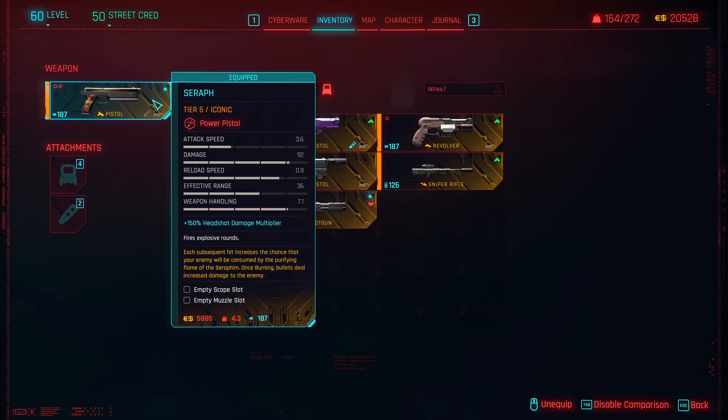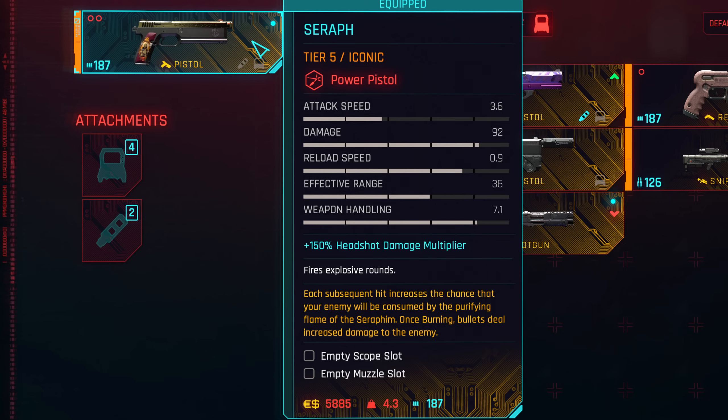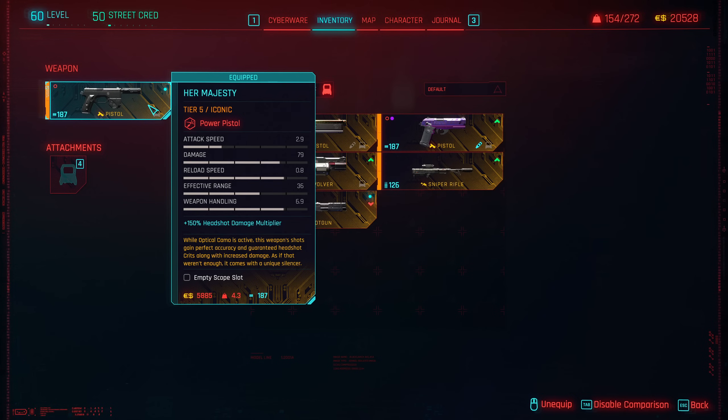Before you get Manzanella, I highly recommend getting a Seraph, which is really good for leveling but not so great in the late game. It has good damage, good headshot modifier, and it's easy to get — just finish all Padre's missions. And an honorable mention here is Her Majesty, also a very good gun, and you get it by following the DLC story.